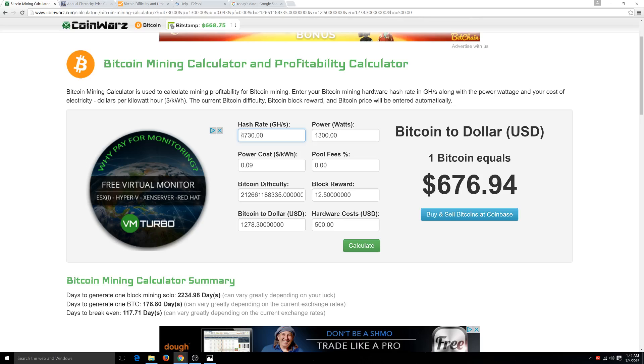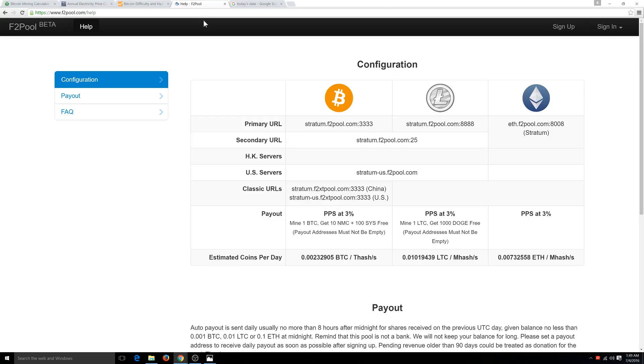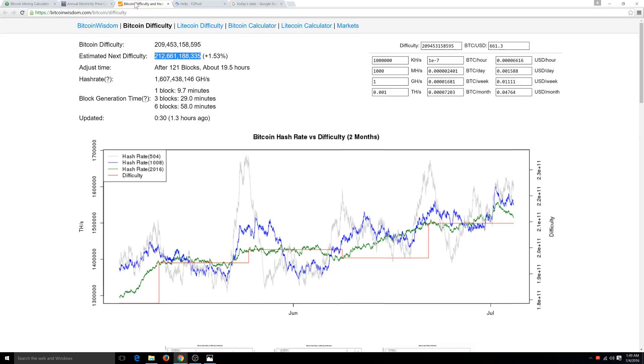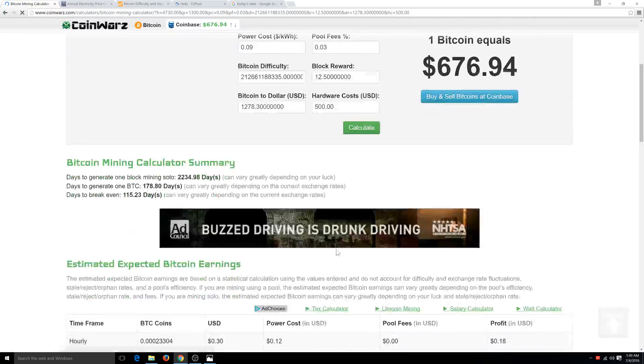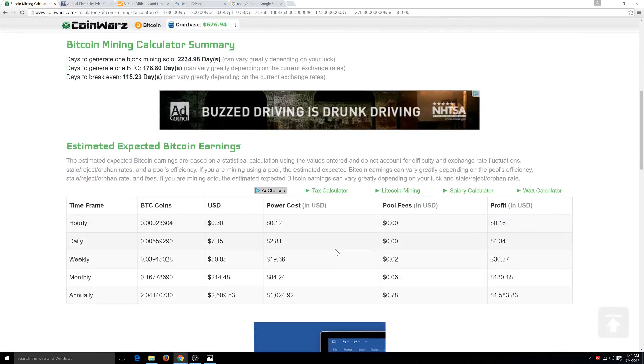Pool fees — we'll use F2 pool as an example. Their fee is 3%. I think 3% is pretty high. I don't use this pool but I use other pools — check out my other videos to see what pools I personally use. Let's go ahead and put 3% in here and see what kind of difference it makes. Yeah, see — nothing. It's chump change.